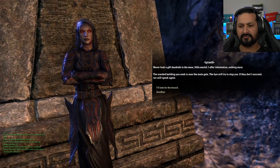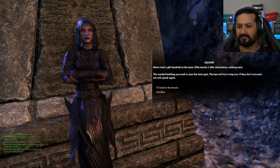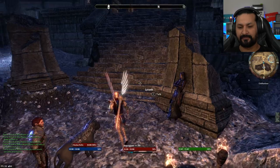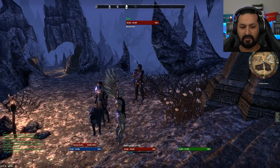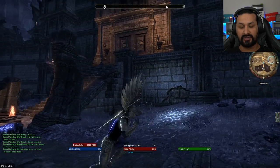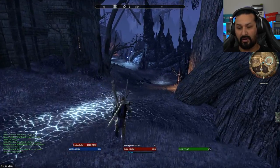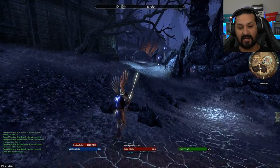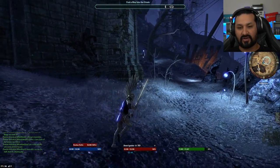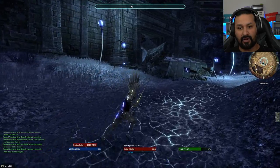'Never look a gift Daedroth in the maw, little mortal. I offer information, nothing more. The warded building you seek is near the main gate. The kin will try to stop you — if they don't succeed, we will speak again.' 'I'll look for the breach then — thank you, I'll let the others know you've got a way in.' So that's not the entrance — we have to find a breach in the wall. The quest marker shows the direction, so let's go find a way into the citadel.